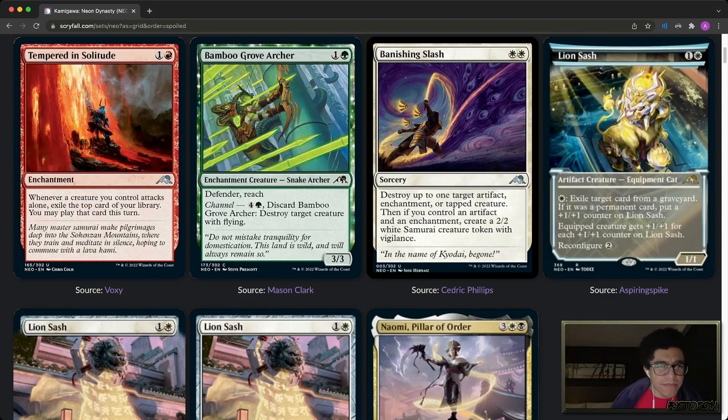Next up we have Tempered Solitude — one and red for an enchantment. Whenever a creature you control attacks alone, exile the top card of your library and you may play that card this turn. Reddit captured this one pretty nicely — it's a pretty good do-nothing enchantment. You play it on turn two if you have a turn-one drop, and on turn three you attack with one creature and play the card off the top. It's like a weird Experimental Frenzy-lite for red, which is neat. A lot of red cards with this effect really want you to go all out, but having to attack with only one creature means you're not going full aggro — it creates a slow, steady stream of cards.